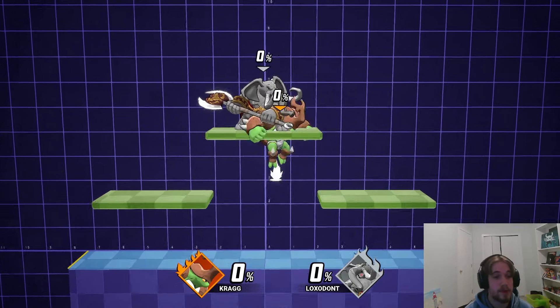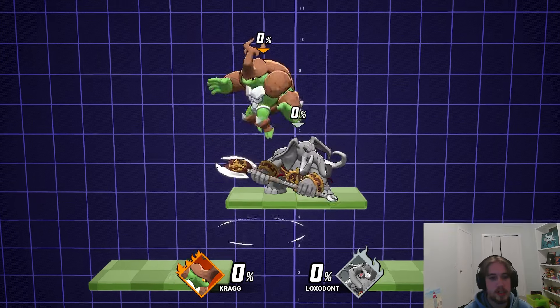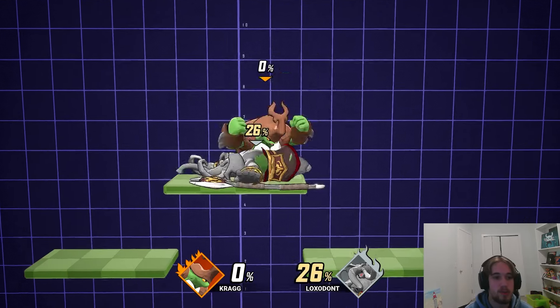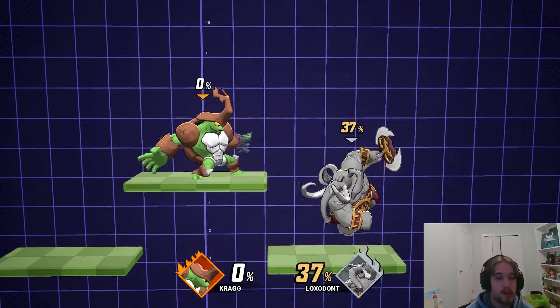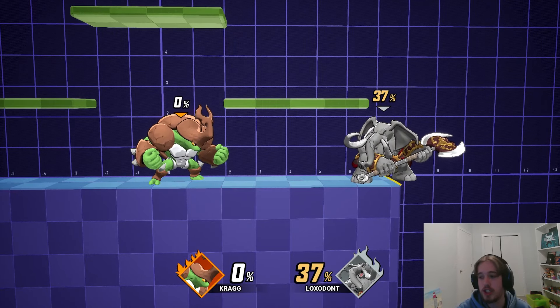Normally that's not going to happen. People are going to figure it out and they're also not going to DI like a four-year-old. So normally you're just going to stop working around 40-50%. But every single time you get a grab at these lower percents — sub-30 — and you get a normal pummel, you should absolutely be down throwing and setting up into a chain grab.